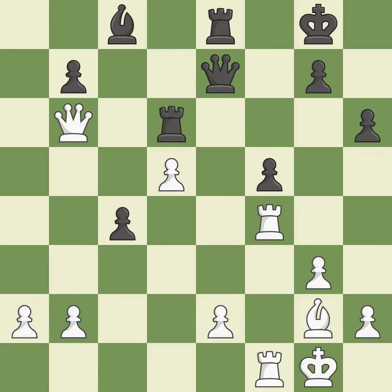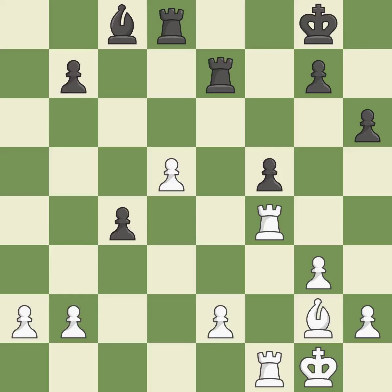Recaptures. This threatens to take an open file with a rook. This ignores a better way to move a queen to safety — it is a mistake. This is an equal trade, maintaining balance in material. This confines the opponent's king while also moving a rook to the seventh rank, activating it.